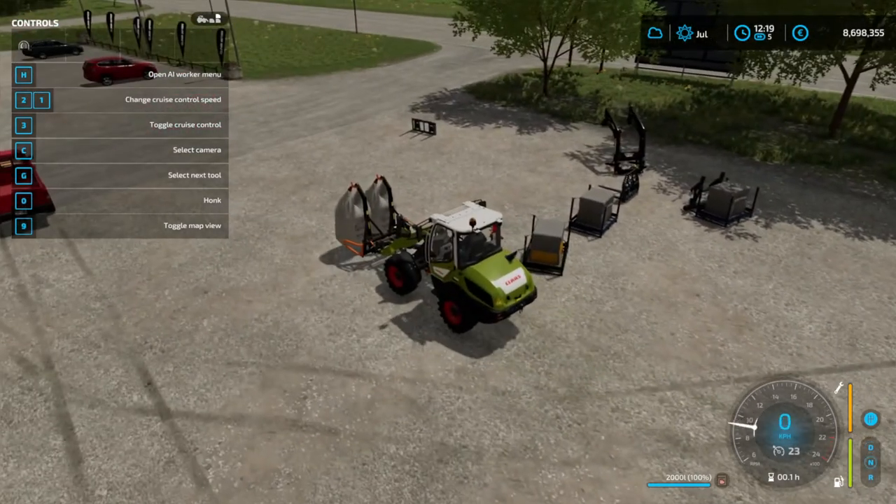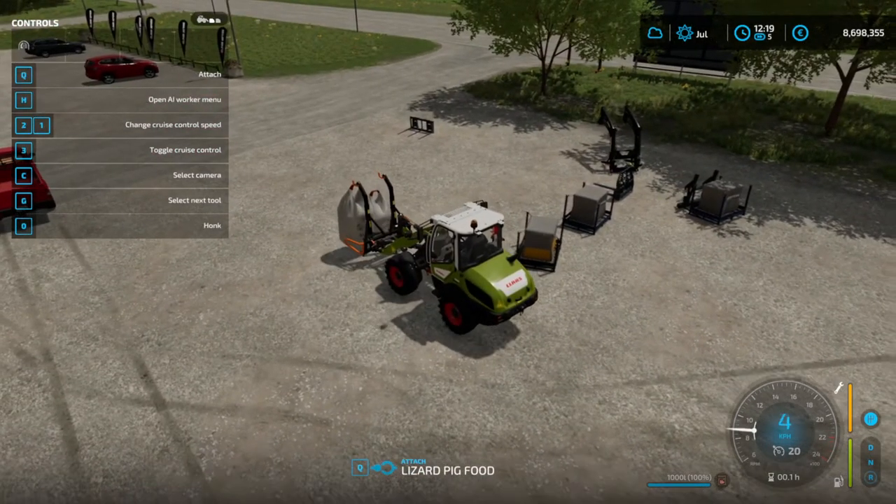And then to drop them again, I think you just press Q. Guess I gotta drive away a little bit.